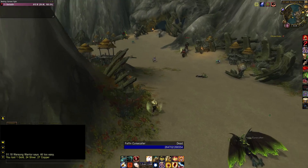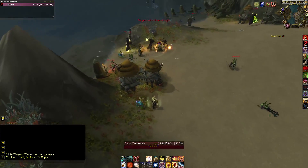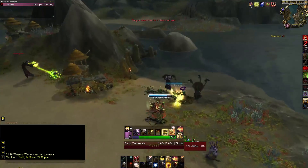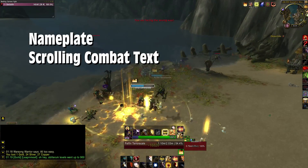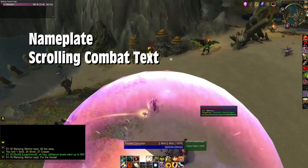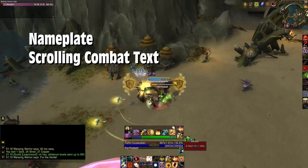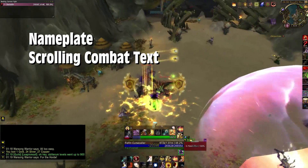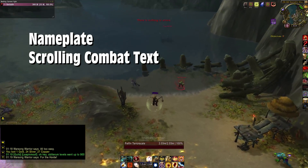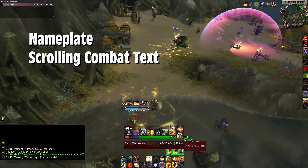The next add-on to showcase — you guys might have noticed damage numbers on top of the screen. This is called Nameplate Scrolling Combat Text. This add-on lets me have scrolling combat text, but it only shows up above the enemy's nameplates. So if I happen to not have nameplates shown, I'm not going to see it, which is kind of neat. This is an add-on that's made by the same person that makes Dynamic Cam, another add-on that I happen to be using right now.